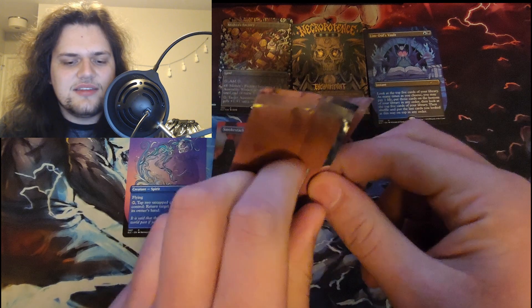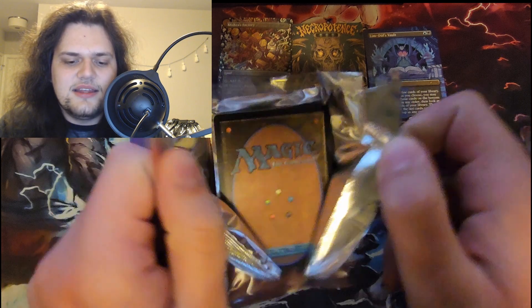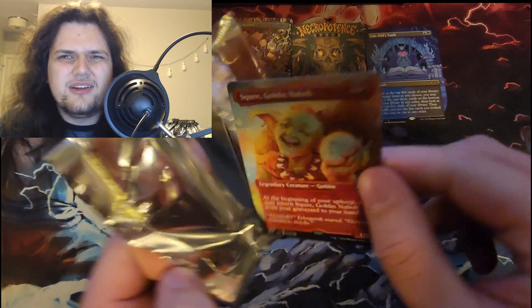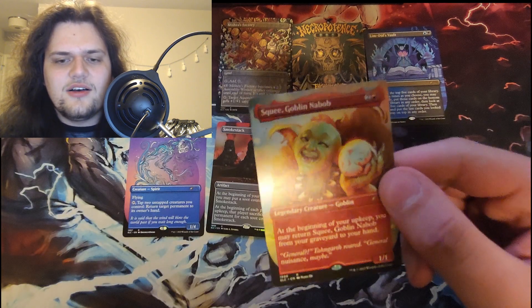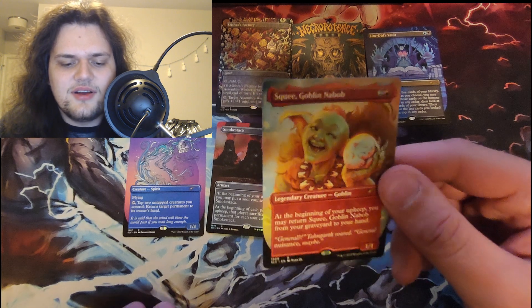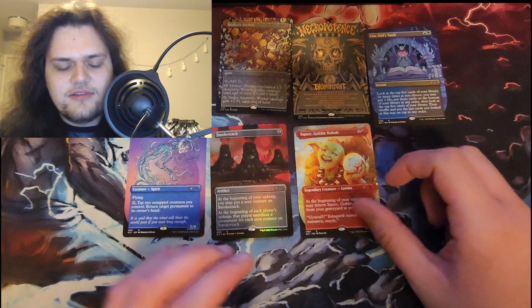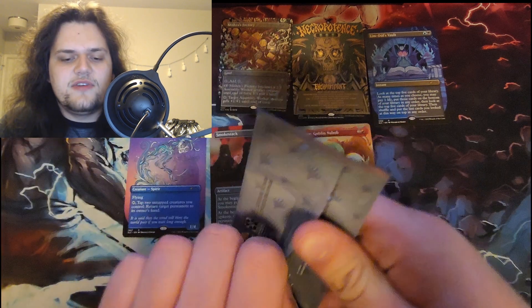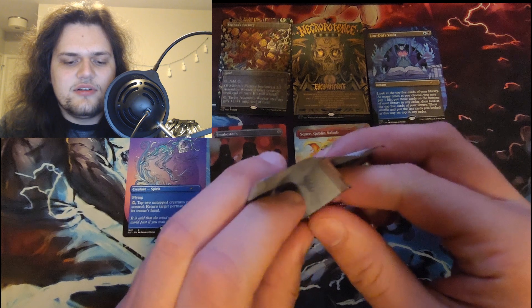1999 — last year before the millennium. I'm gonna guess Linvala for '99 because she came around either that year or 2000. Squee! Hey, my boy — I love Squee! This is a good card — returned to your hand from your graveyard. Very good if I'm feeling like playing Anje Falkenrath, the vampire who discards and then untaps when you play a madness card.